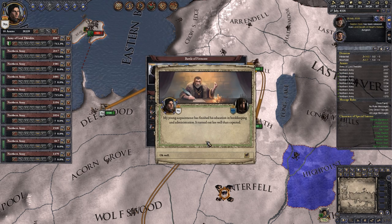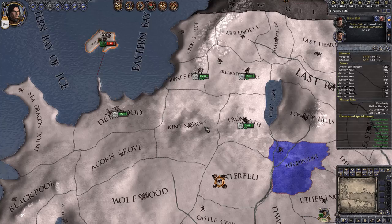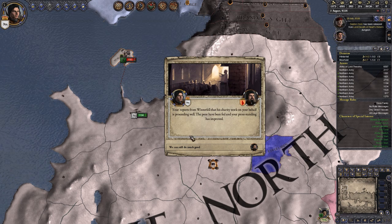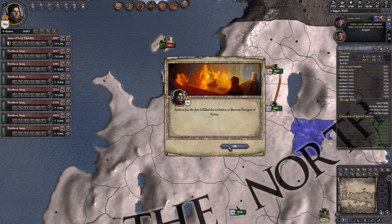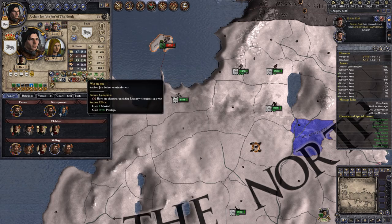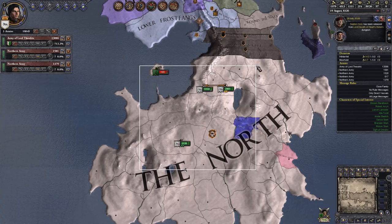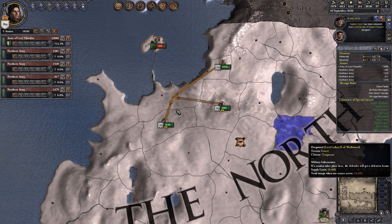My young acquaintance finished his education in bookkeeping and administration but turned out less well than expected - he became an incompetent steward. High Priest Narbo requests we vote with him - we do this line and get some piety. We fulfilled the ambition to become a paragon of virtue! Next ambition: get an honorary title, or win the war - winning the war is the immediate goal. We merge up in this province and advance to Bear Island. We demand important prisoners from Lord Theodric, getting Lady Leona of Bear Island, and enforce our demands. We now control Bear Island - she is our direct vassal.